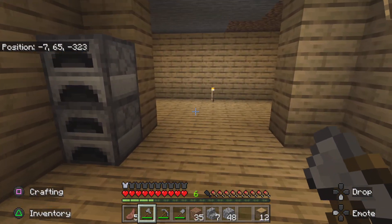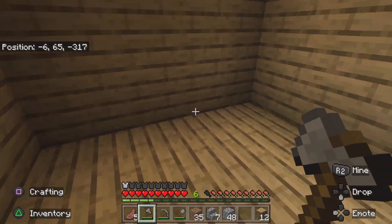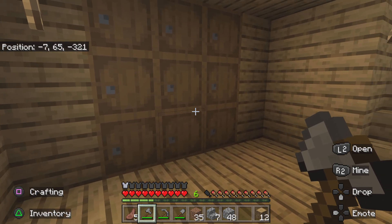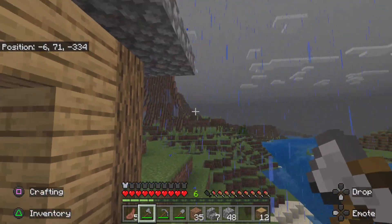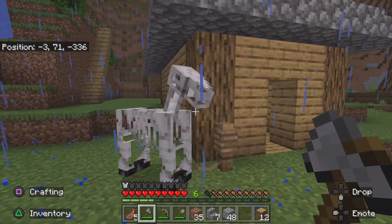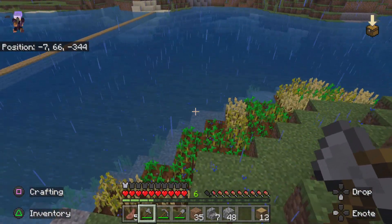If we go right down into our base, you can see I've done quite a bit of work. I've added a bit over here because I feel like I'm going to add a chest room on either side — these barrels are pretty cool but they don't have much space. If we go back up here, it's storming again, which is not a good sign. We could have some more skeletons.